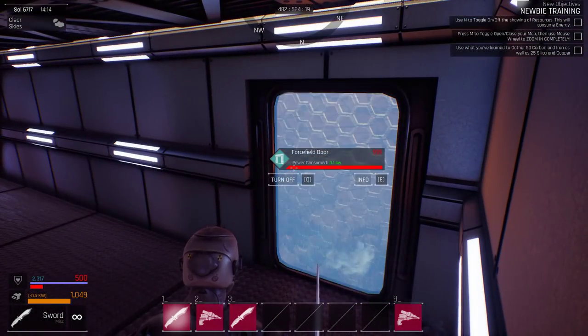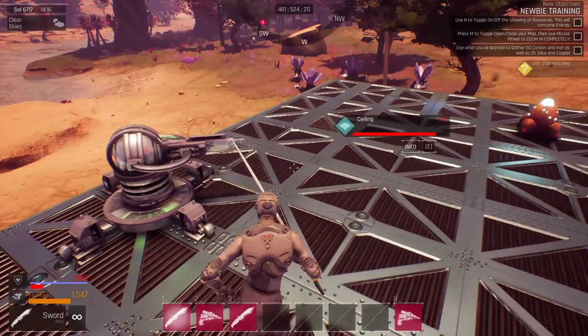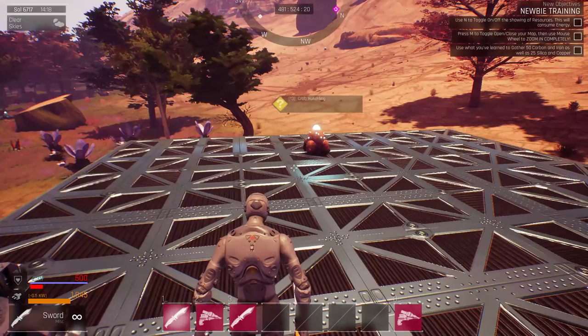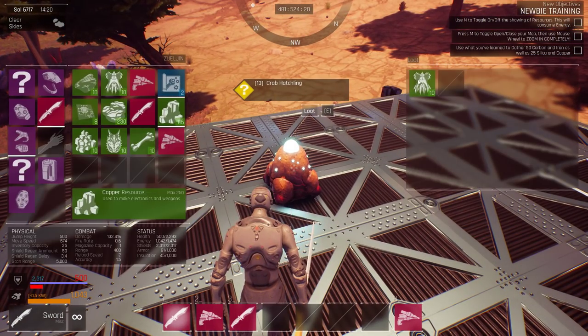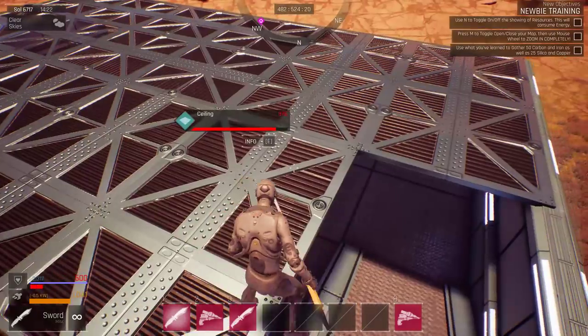They just keep on spawning. The turret is not doing anything now — it used almost all its ammo. It did, in fact, kill the crab hatchling, but we're going to have to craft a lot of ammo here.